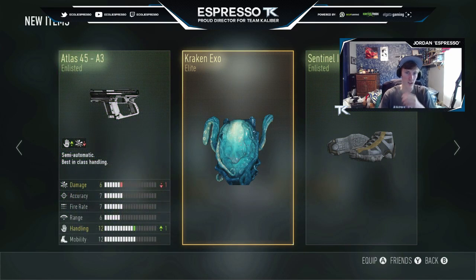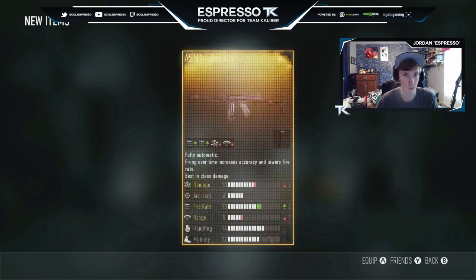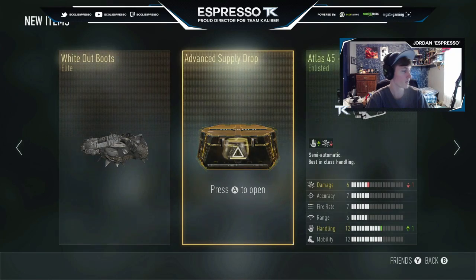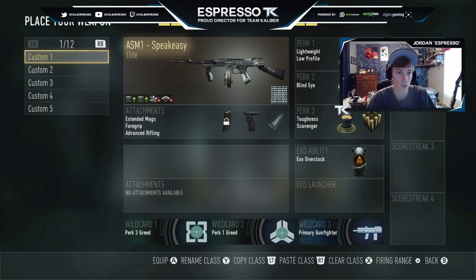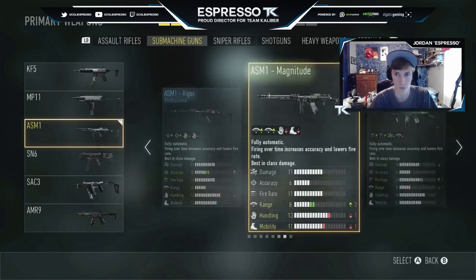Elite — the Kraken exo, I believe I already have that. Maybe the helmet too, I don't remember. Yes — ASM1 royalty, baby! Thank you! That's what I wanted! I think this is the exact same pattern as my speakeasy too if I'm not mistaken. Let's close out this last one. Yes — that's all I wanted, that's all I cared about. Just wanted one of them at least, and that's a good start.